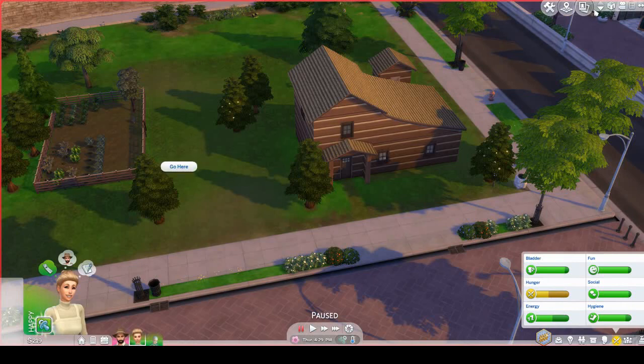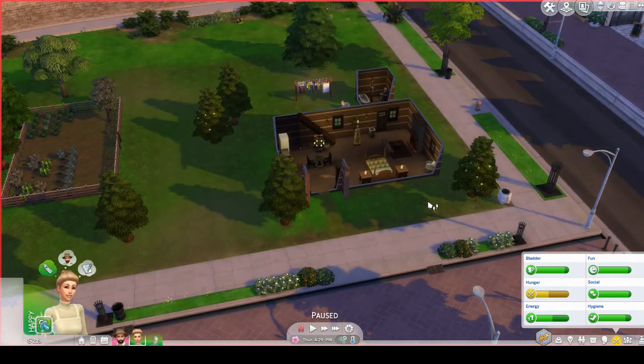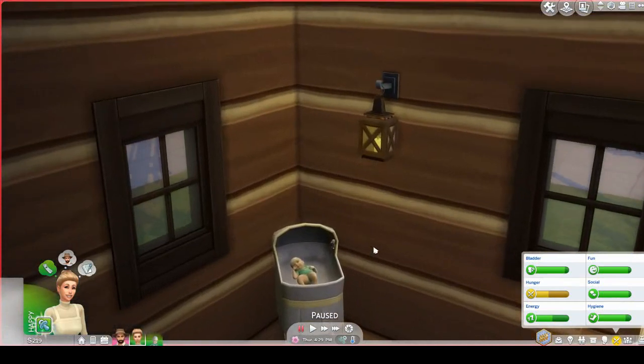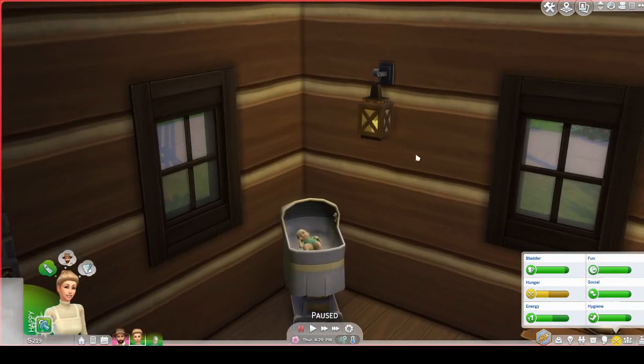This is part three of the Sims 4 Decades Challenge. In the last part we ended with Joseph being born. He's going to be the heir. One of the rules for the Decades Challenge in the 1890s is that only male Sims can be the heir, so we're lucky enough to have the first child be a boy.